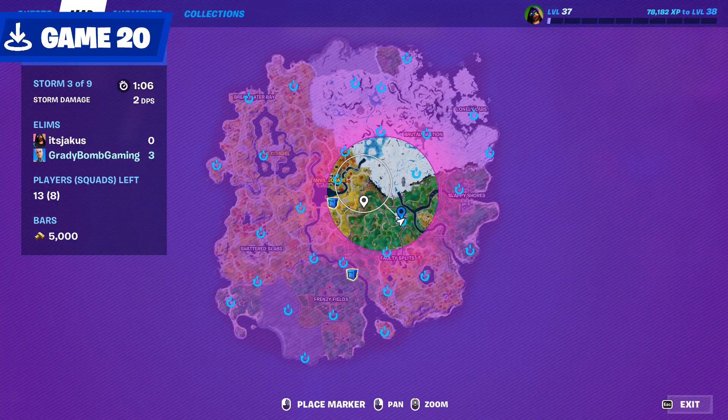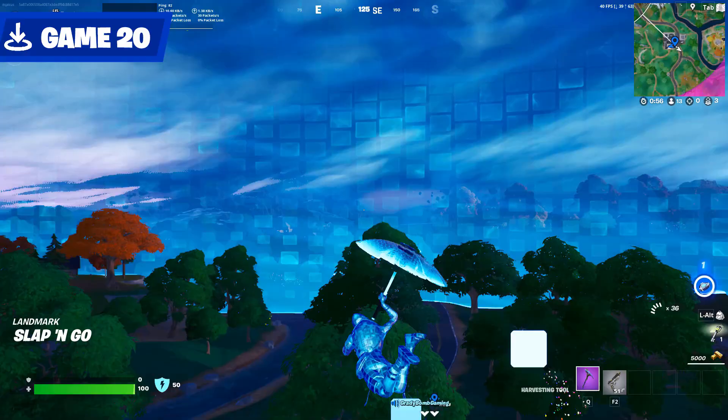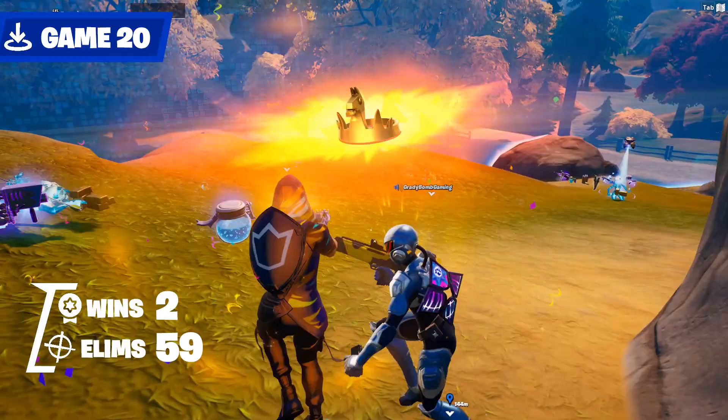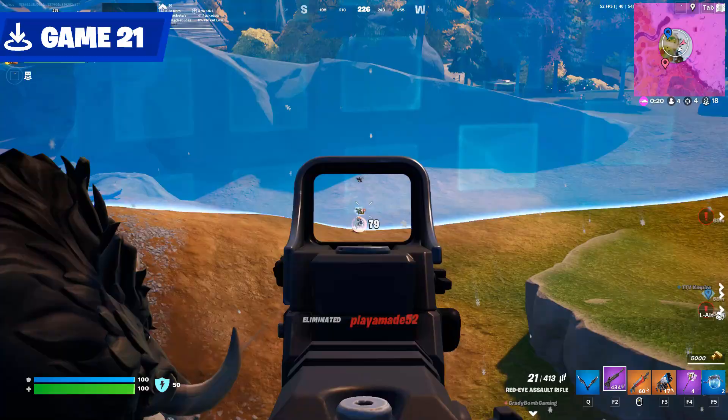Game 20 was duos with Grady Bond Gaming, and this game has the most ultimate comeback arc. I was knocked pretty early, and Grady was hunted down by the duo, but managed to avoid them for long enough to go all the way across the map and collect my reboot card. He rebooted me, and we finally ended the duo. Oh, and we won the game too. Trios with Grady and Empire in Game 21 — we were slaying. With 18 kills total across the three of us, we took the dub — back-to-back wins.